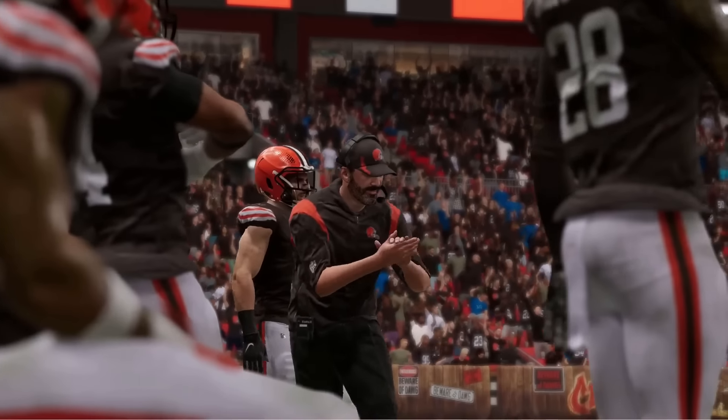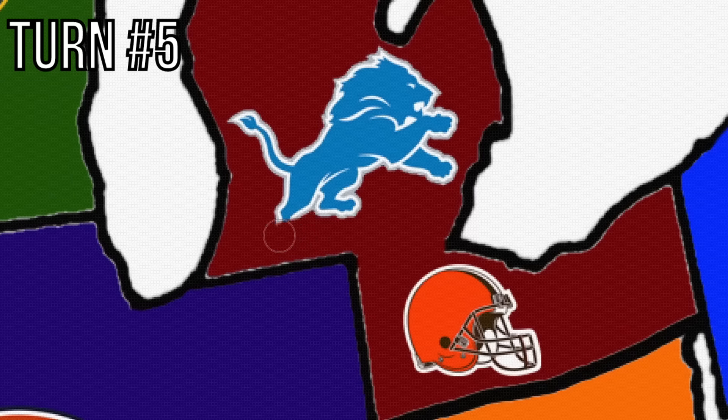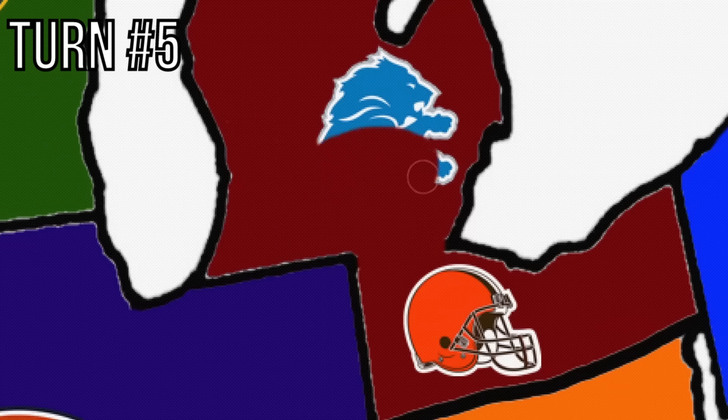The Browns steal a Lion — Frank Ragnow to give protection to Watson. The Lions are knocked off and the Browns take over Michigan.